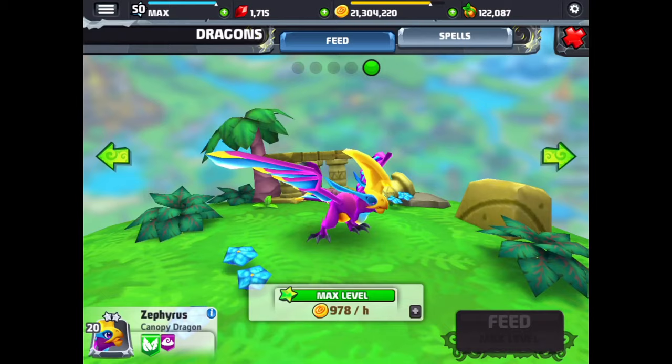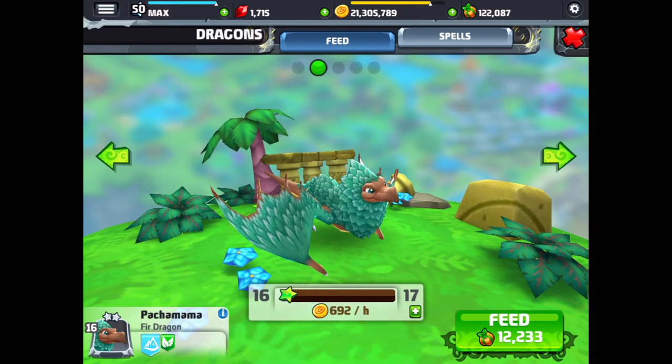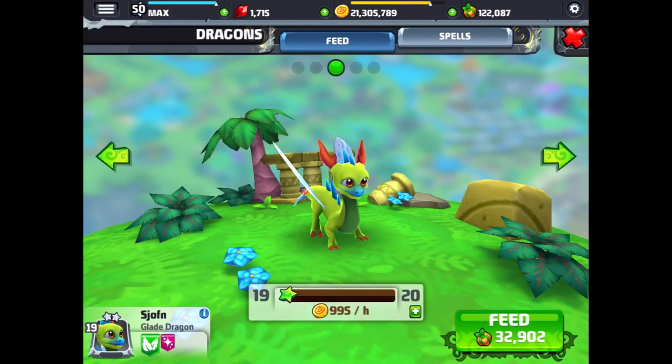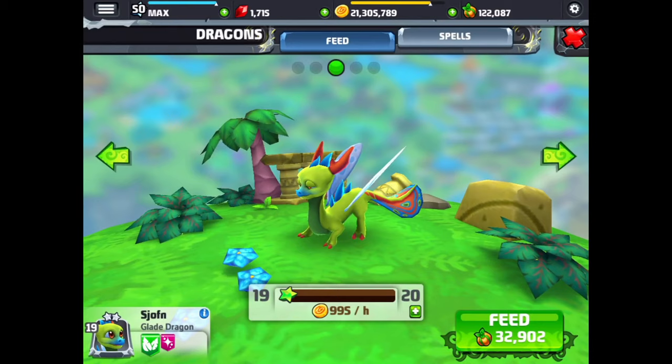We're going to move on to the next jungle habitat. Up next is the fur dragon — big huge wings on the fur dragon, he looks pretty cool. And next is the glade dragon — a fairly simple looking dragon, nice colors on the tail, a smaller dragon but still cool. And then we have our alpine dragon.